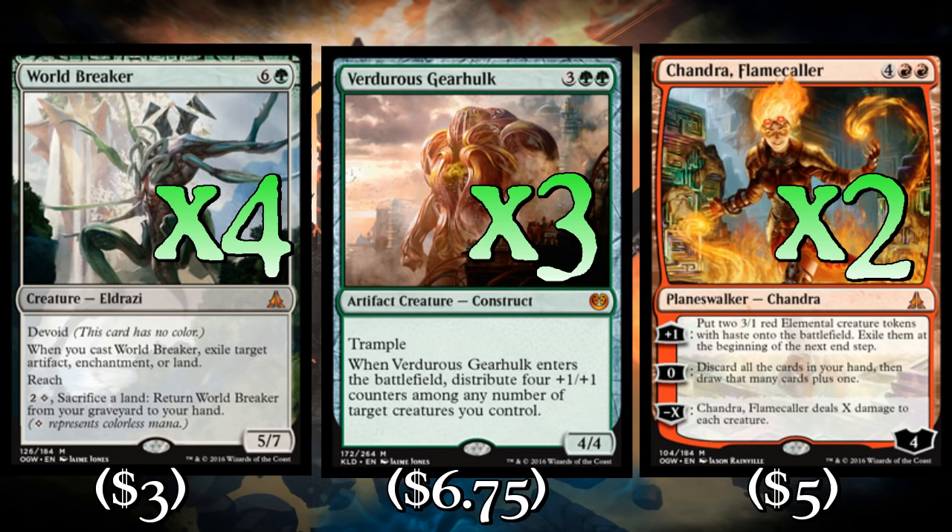World Breaker can kill a bunch of different kinds of permanents, so it'll always find a target. The ability to bust artifacts is very important right now, just like on Distortion and Creeping Mold. So if your opponent's playing artifacts, which a lot of people are, we've got a pretty good game against them. Against control decks, you can destroy their lands with World Breaker over and over. You've got a huge body that can kill them and they have a very hard time dealing with it. World Breaker is a must-play because it not only destroys lands but it's also a perfect in-game piece that's recursable.